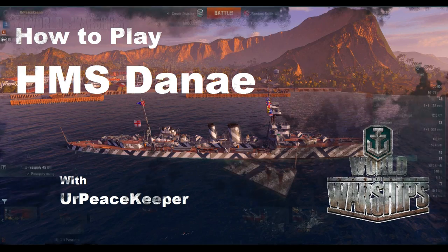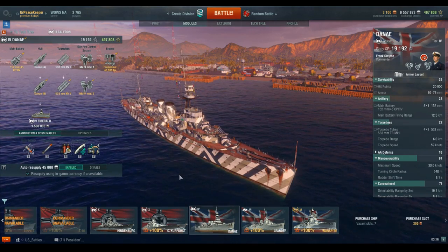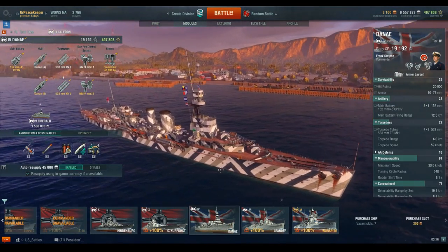Hey everybody, it's your Peacekeeper coming at you with the next video in our how-to-play series on the Royal Navy cruiser line. This is the tier 4 Dido-class, or D-class of cruisers.